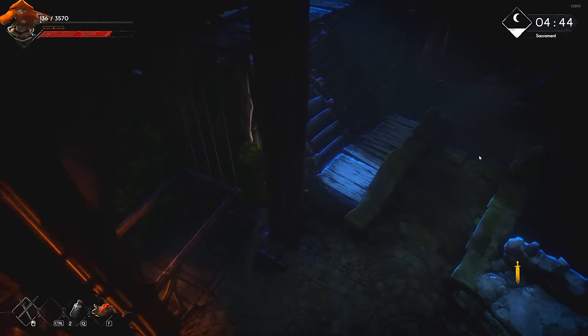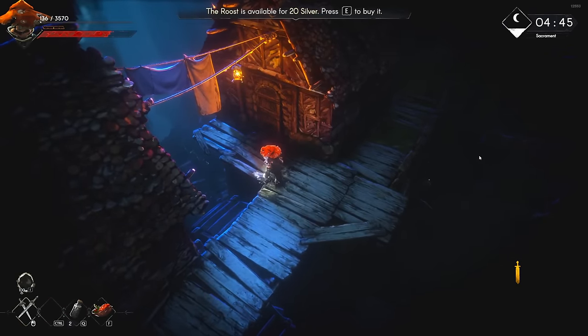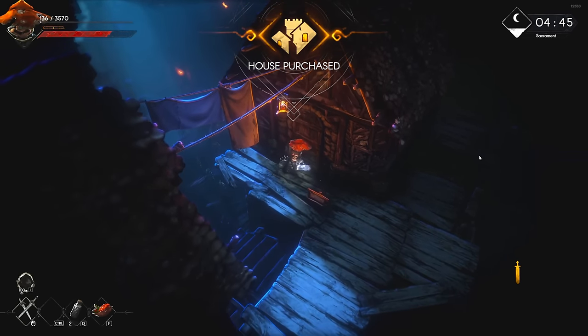Then we have the roost, our final home. This one is only 20 silver to buy, so the cheapest of the bunch, and arguably the least floor space as a result too, though the layout is quite nice for it, essentially being two large rectangles on top of each other.